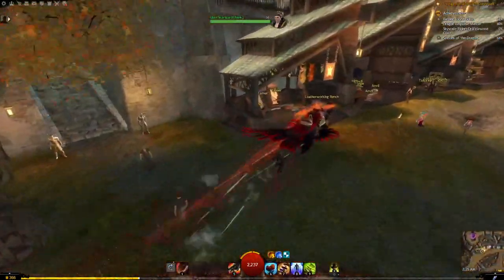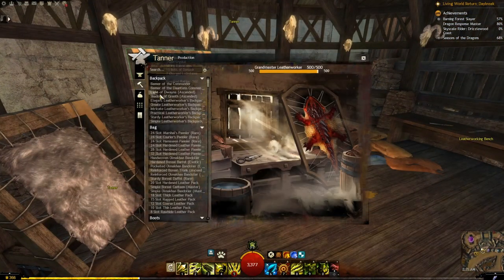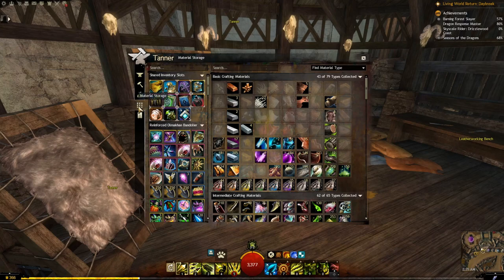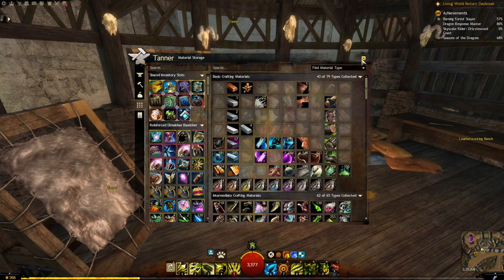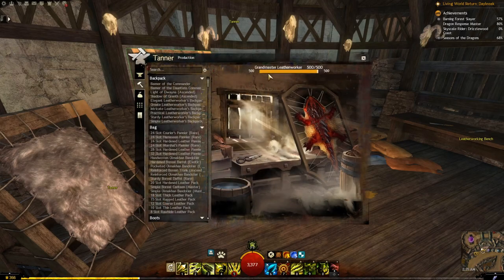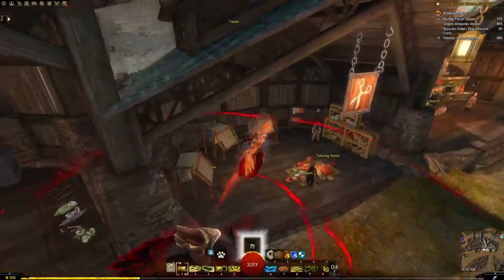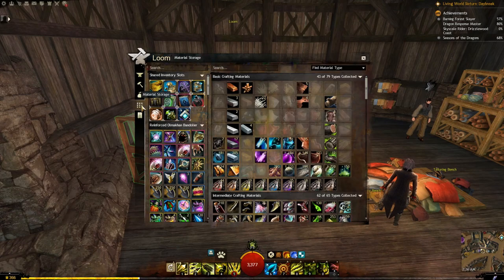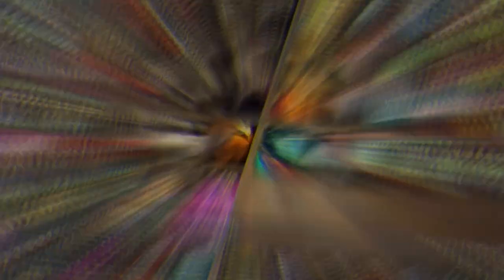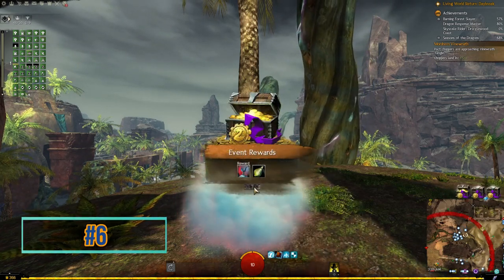Ideally you go to a bank NPC to deposit materials, but it's not necessary. You can also access your bank from any profession crafting table as well — you'll have access to both your bank and your material storage, even without any training in that profession.